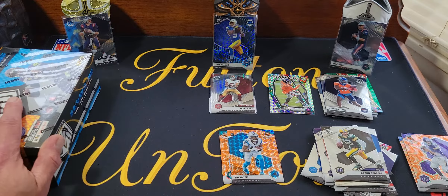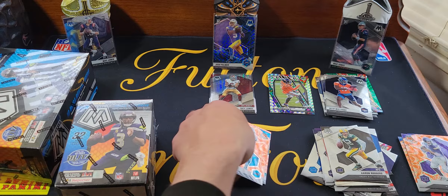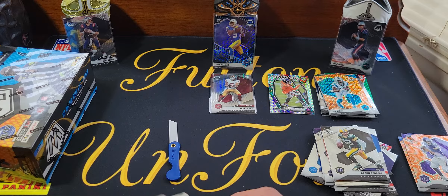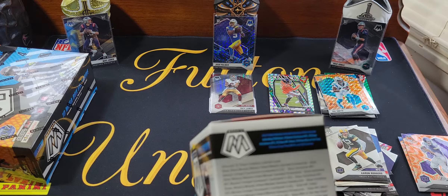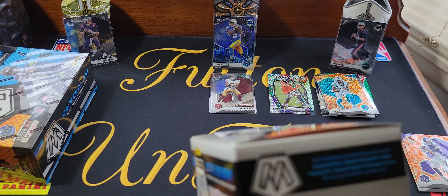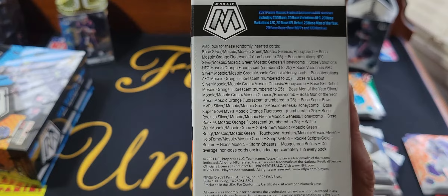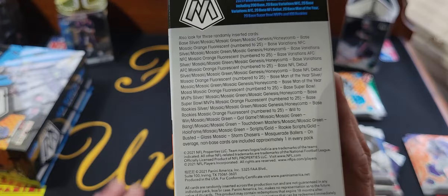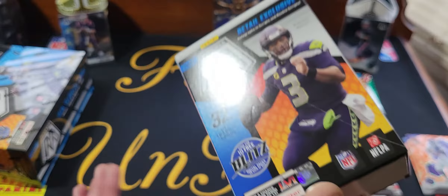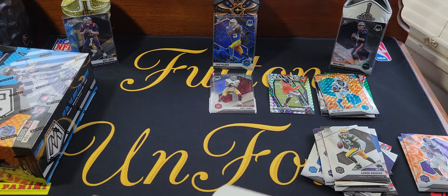Let's get into the blaster box. Looks like an orange fluorescent again — I thought that was the hanger box exclusive, maybe hangers and blasters both got the orange. So we're looking for the orange fluorescents again. In every variation of these you can get the case hits which would be the busted glass, mosaic storm chasers, and masquerade ballers — hopefully we can find one of those. I did get one honeycomb as I said — was a Packers rookie.